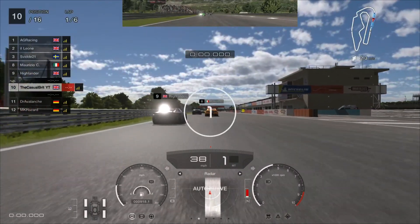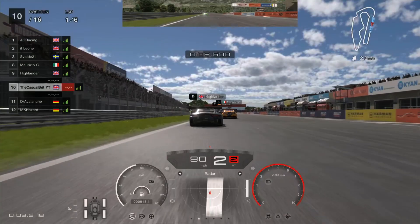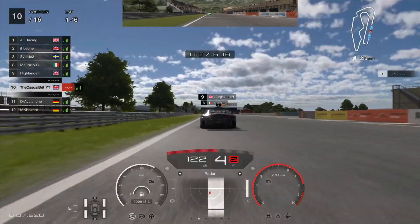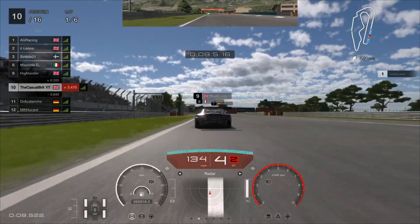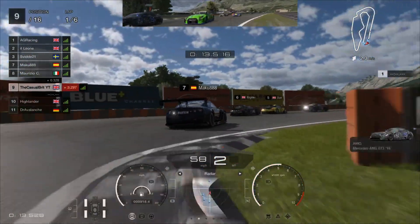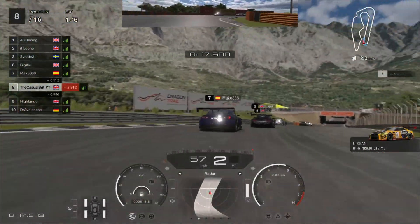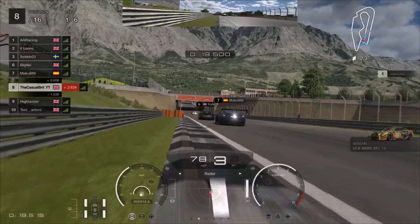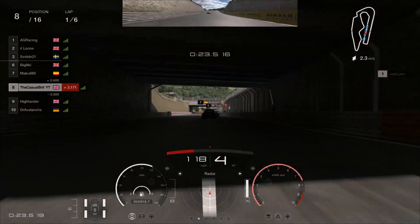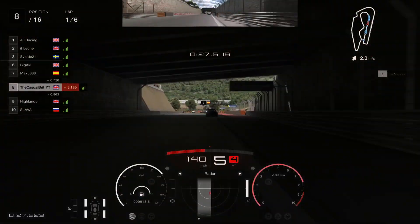As we get ready to get underway, we are going to get the run on the Porsche ahead. Coming in to turn 1, we are picking our brake markers. Two people are going to go quite wide. There is going to be a lot of contact behind, but we are going to sneak up the inside and survive the carnage that is turn 1. That's two positions gained in one corner — not a bad start at all.